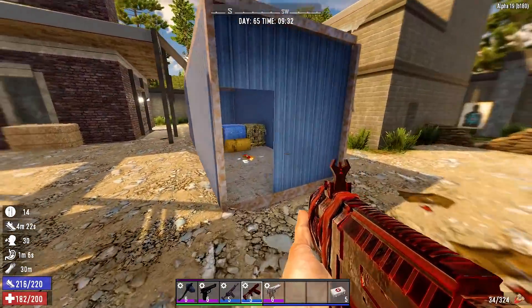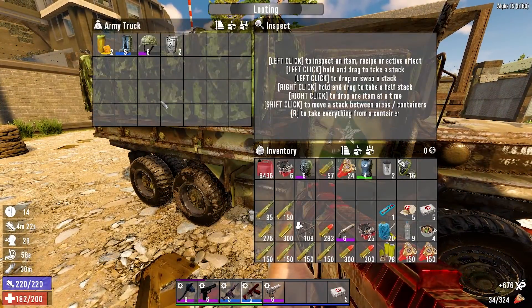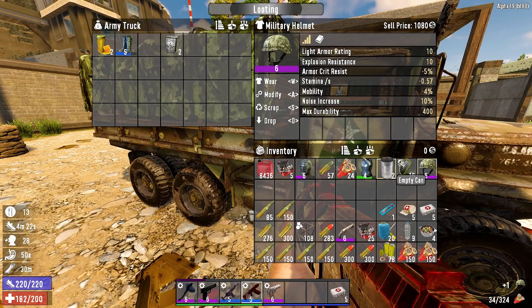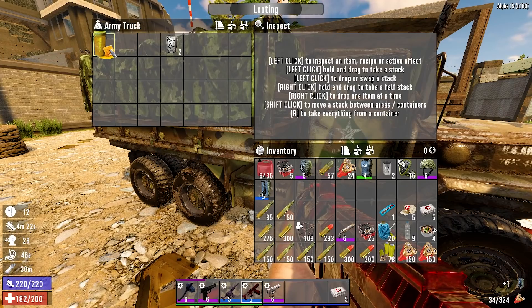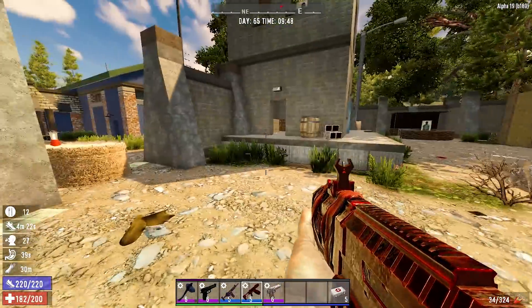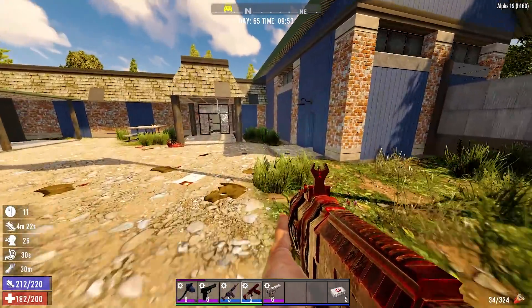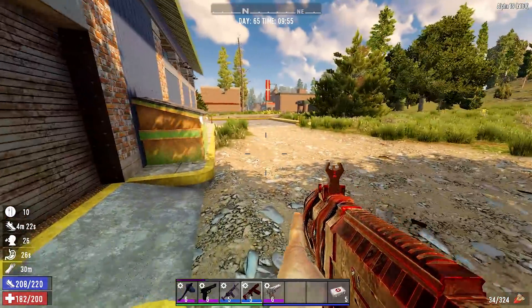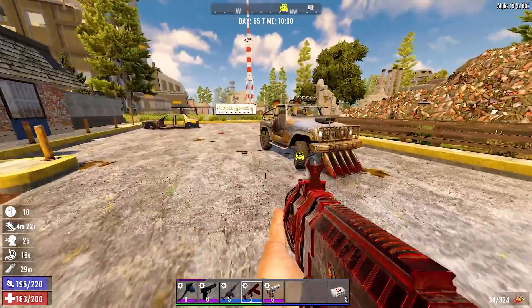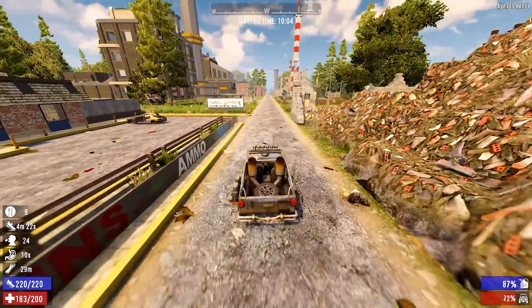Even if those army trucks don't have fuel in them they still explode, so be careful with that. I just doubled the price with these being steel. This is the old 'tarp trick' - they want you to walk up and pick the stuff up and then zombies come out from everywhere. I like the two new POIs - I've always liked the Shotgun Messiah stuff but these two new ones are really cool.